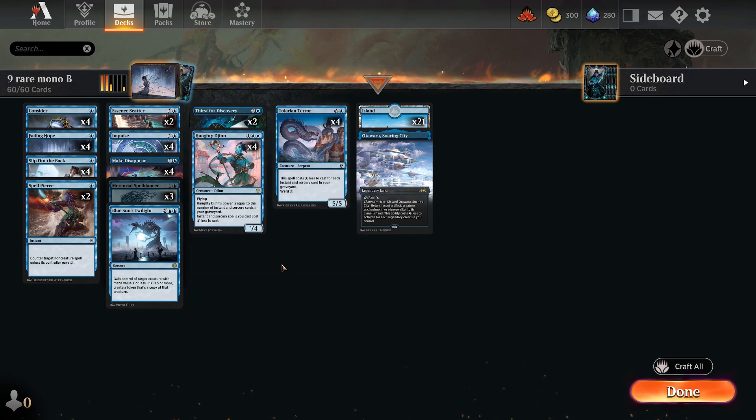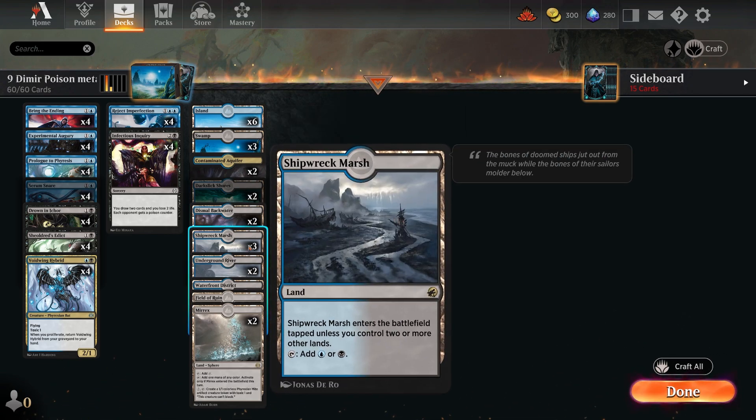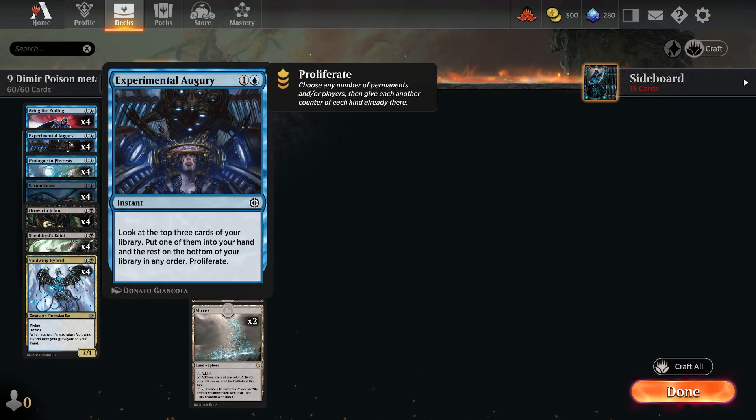The last deck also has just nine rares, and if the 15 rares for Simic Poison was too much, we've got nine rares with Dimir Poison. Most of the rares here are in the lands: a couple of Darkslick Shores, three Shipwreck Marshes, a couple of Underground Rivers, plus a couple from the new Phyrexia set — Mirrex, which taps to add mana of any color. For three mana and a tap it creates a 1/1 colorless Mite artifact token with toxic one that can't block. You don't sacrifice the land — you just keep creating tokens, making it a very important land for the deck.